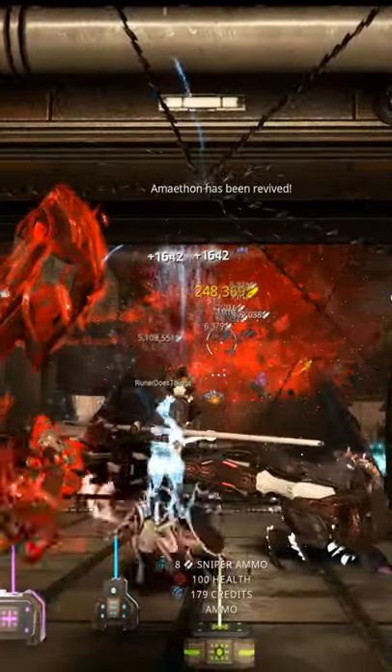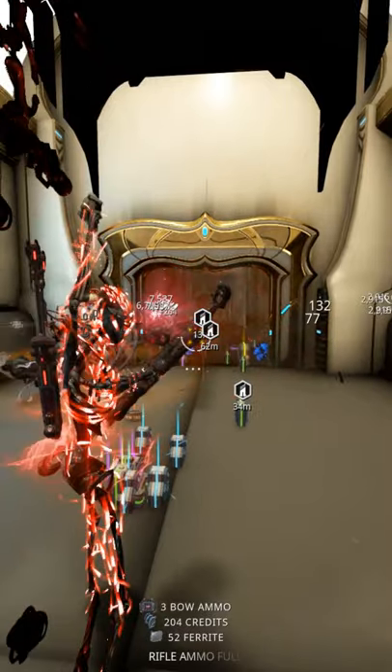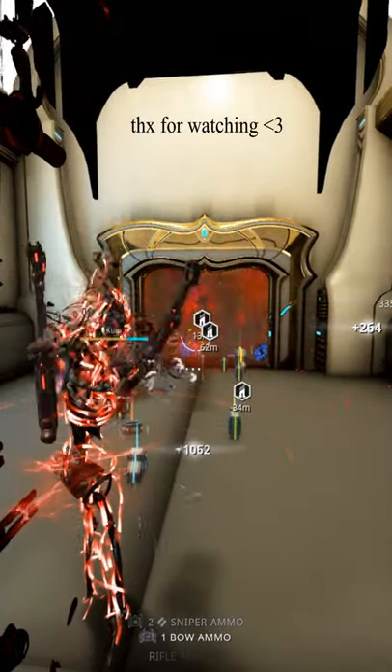If you have friends, they should bring Nova to speed enemies up, or Khora for more loot. For camping spots, pick a long corridor or corner with a choke point for the tentacles. That's all for this setup. Godspeed, Tino.